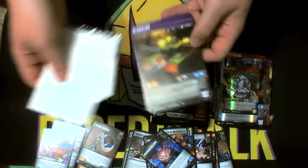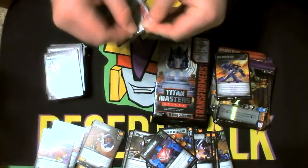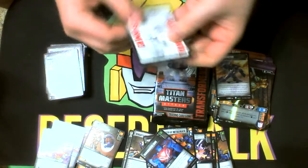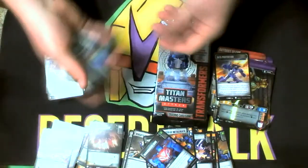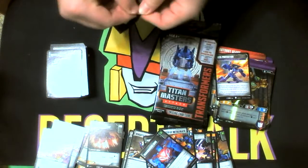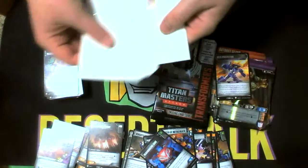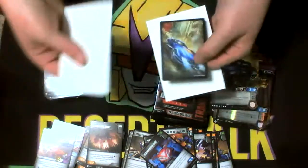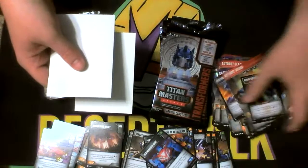Where's Pounce? That's what I'm looking for. Bludgeon. Crankcase Stratagem. Staggering Might — I'm fairly certain I already had three of those from yesterday. Another Gears. The Trek Stratagem — I think I pulled that one yesterday also, just haven't got the Super Rare to go along with it.